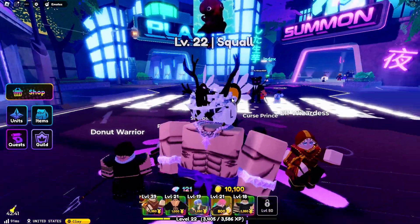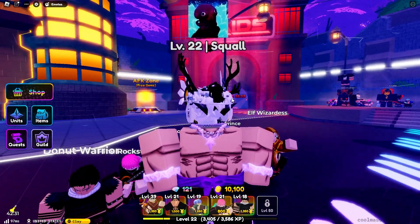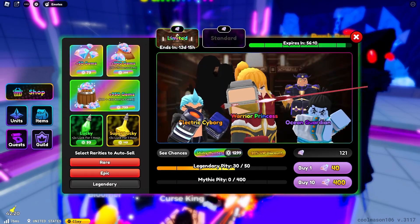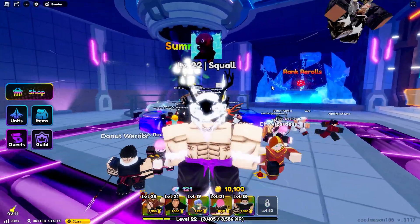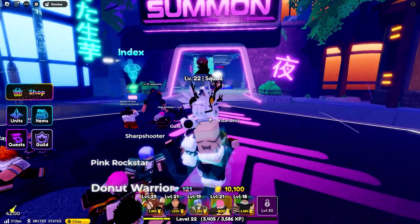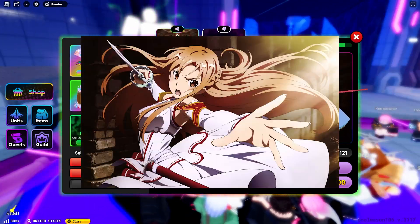If any of you played right when the update launched, you probably noticed there was an infinite Sung Jin Woo glitch going on. It was really annoying because I didn't know about it at first. I joined, went to the banner, saw a limited banner, went to unlimited, rolled — and I actually pulled Katakuri on my first roll, which was crazy. Then the game shut down and I lost him. I had to regrind gems just to get him back, but I pulled him again on a single which was insane.